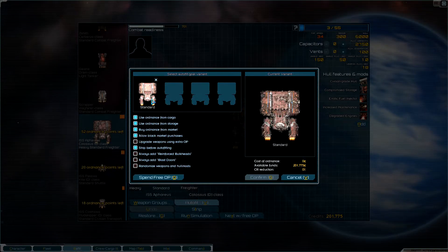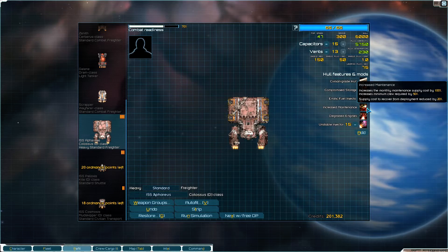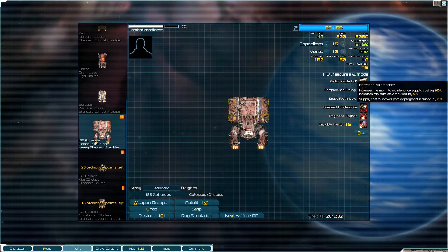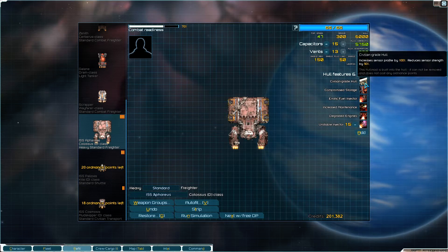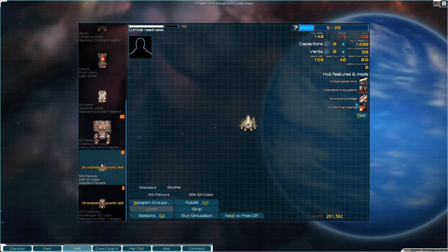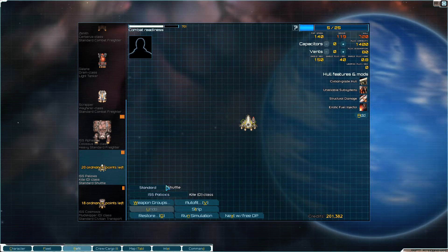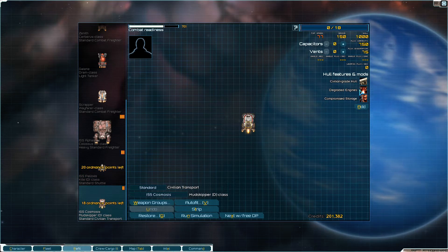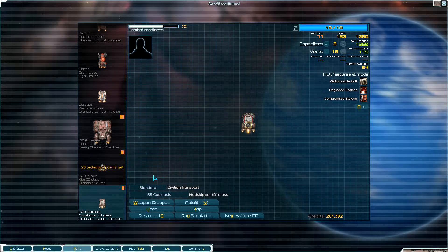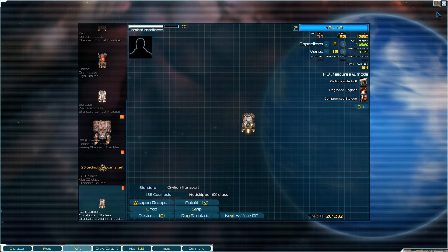Eventually if I get a colony started I can make stuff and that will be great. Let's go to the refit screen and get these things fitted out. They're really junky — degraded engines, increased maintenance, erratic fuel injector, compromised storage. This thing is using extra fuel and extra supplies — I probably should just sell it. This one's got structural damage, unreliable subsystems, erratic fuel injector. I really should just sell all these crappy ones. I don't think I should keep any ship that's over two bars of damage.